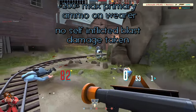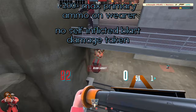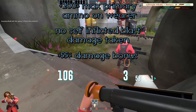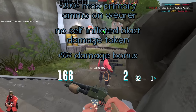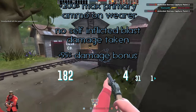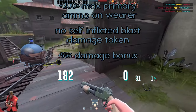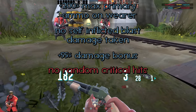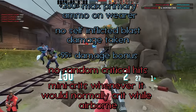One video at a time, of course. I'm also giving it a plus 55% damage bonus, because I really want this thing to be a heavy hitter. For so long it's been the weakest, and I want it to be the strongest — I feel like that would be pretty fun. The downsides are that it gets no random crits, and that it mini-crits whenever it would normally crit while you're airborne. And that's what I think the Rocket Jumper should be.